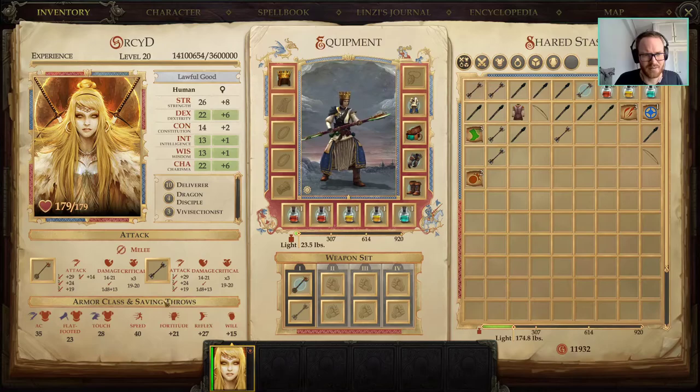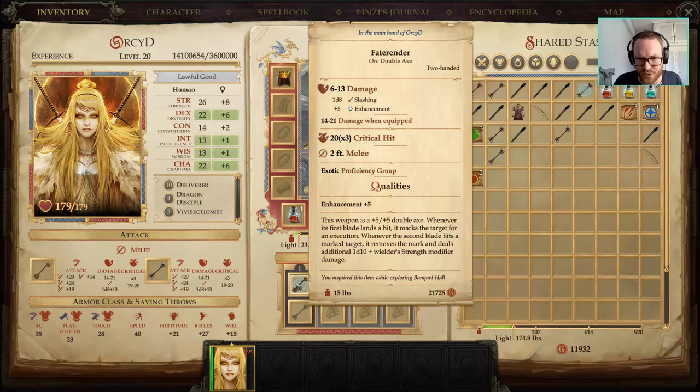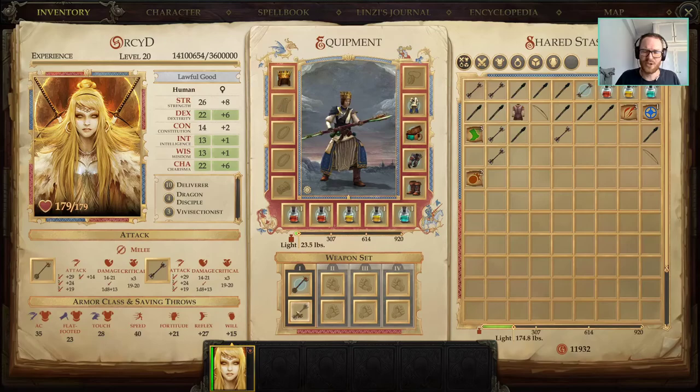That's the build in a nutshell. Damage is respectable — we get 7 attacks per round, plus 8 from Haste. The numbers look a little rough here but will be much better with the Marked Target bonus: another 1d10, plus 2d6 from Divine Anathema, plus 5d6 Sneak Attack damage. That's a respectable amount. The point of this build isn't to have the absolute most damage — it's just to make double weapons a viable weapon class.